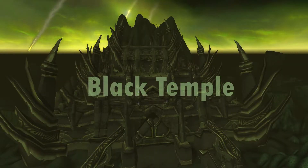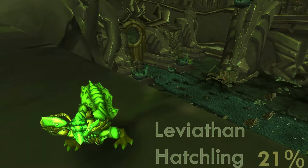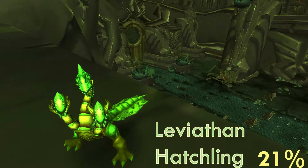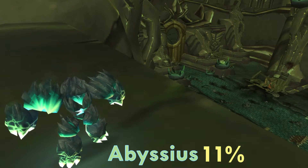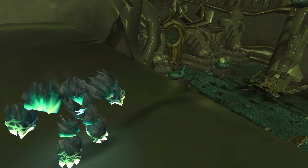Now we're headed off to Black Temple for two more battle pets. The third pet is the Leviathan Hatchling, which has a 21% chance to drop and looks pretty cool. We also have the Abysseus, but he only has an 11% chance to drop, so that's way on the lower end of the drop rates.